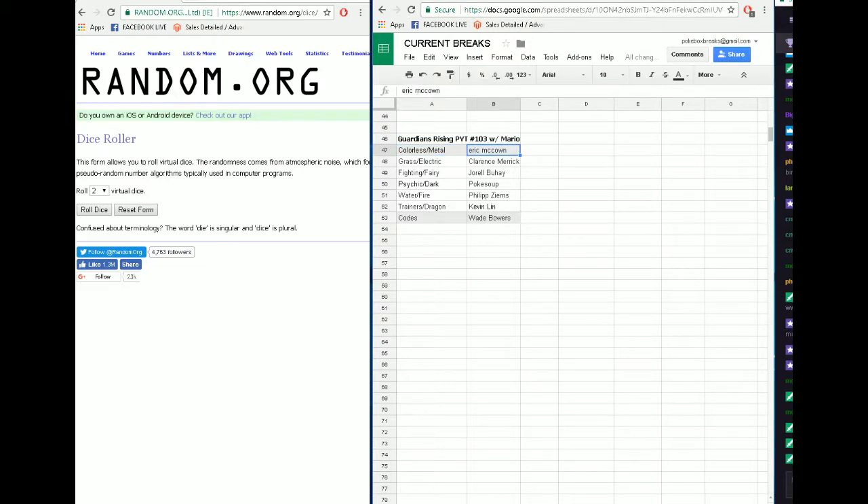We have colorless and metal going to Eric M, grass and electric going to Clarence Merrick, fighting and fairy going to JB, psychic and dark going to Mr. PokeSoup, water and fire going to Philip, trainers and dragon going to Kevin, codes going to Wade.